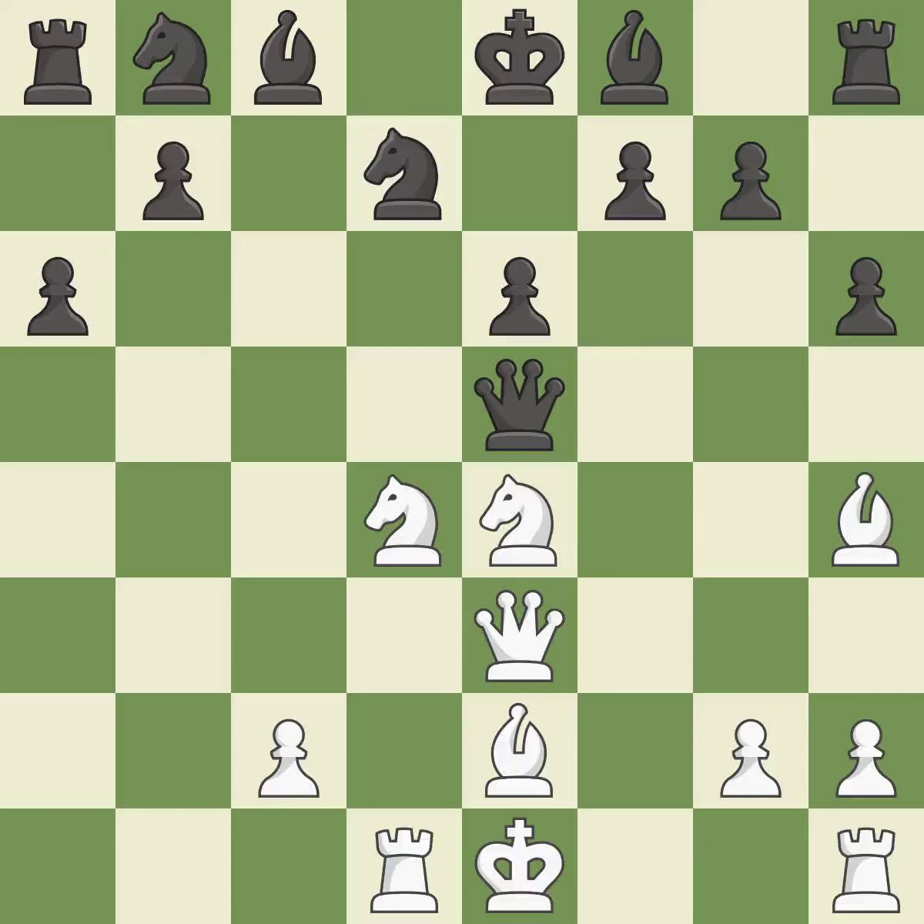The game was almost evenly matched, but white is now worse. This develops a bishop off its starting square, getting it into the action. It's a great move — this gains time by putting a queen in danger and getting it to flee. This misses an opportunity to move the queen to safety; it is an inaccuracy.